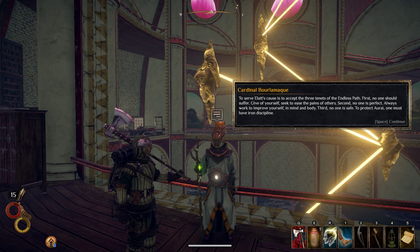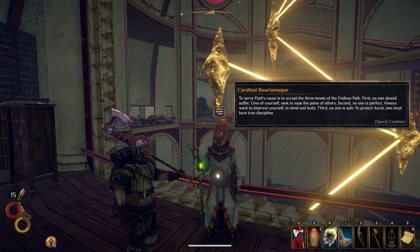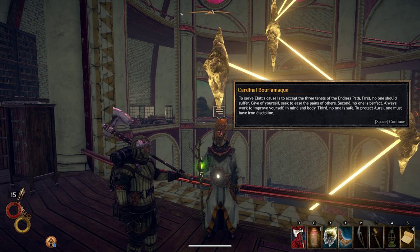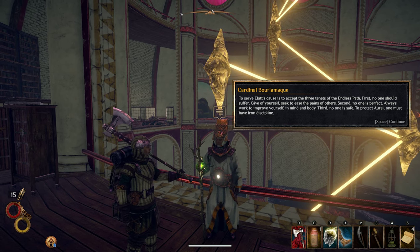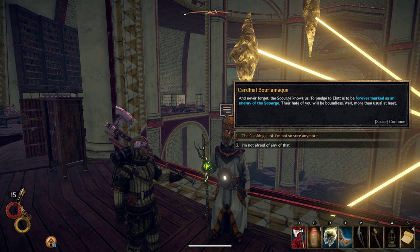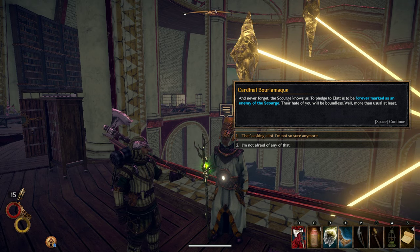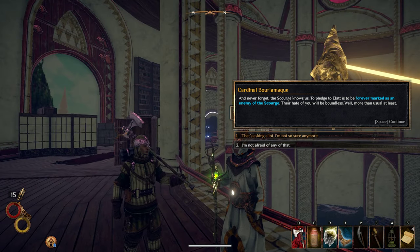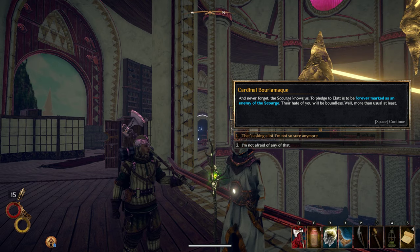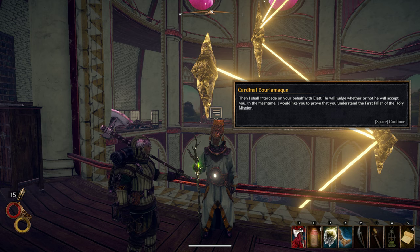To serve Alat's cause is to accept the three tenets of the endless path. First: no one should suffer — give of yourself, seek to ease the pains of others. Second: no one is perfect — always work to improve yourself in mind and body. Third: no one is safe — to protect Arai, one must have iron discipline. And never forget — the Scourge knows us. To pledge to Alat is to be forever marked as an enemy of the Scourge. Their hate of you will be boundless. Well, more than usual at least. All that sounds really cool — I definitely like their background a lot more than the Blue Chamber Collective that we joined in our first playthrough.